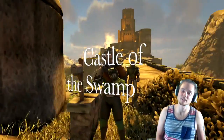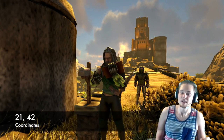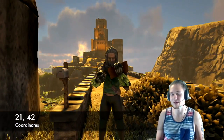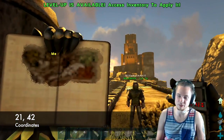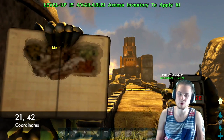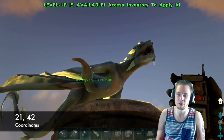Most of it is kind of like castle ruins, but it's not that destroyed — all you have to do is fix up some of the floors and mine some of the metal laying everywhere. This thing is at coordinates 21 42 — 21 42 is where you can find this bad boy.